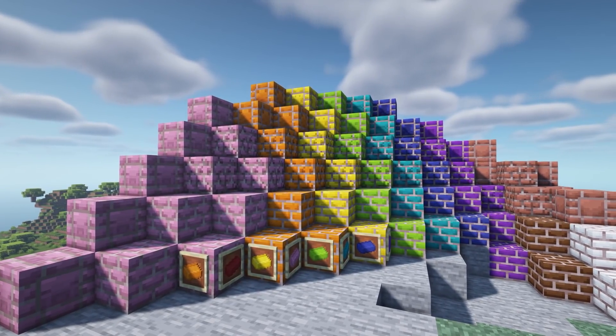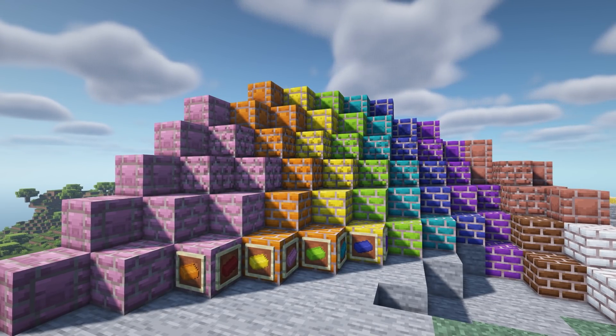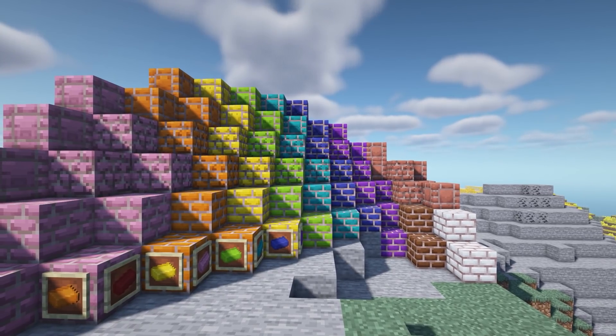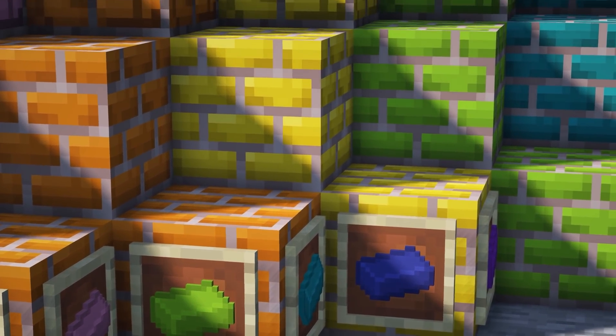First we have the Coloured Bricks mod. This adds all these different coloured bricks and variants. You craft them using regular bricks and you can dye the regular bricks to get all these coloured bricks. They are so pretty and look really good within the game, with a couple different texture variants too.